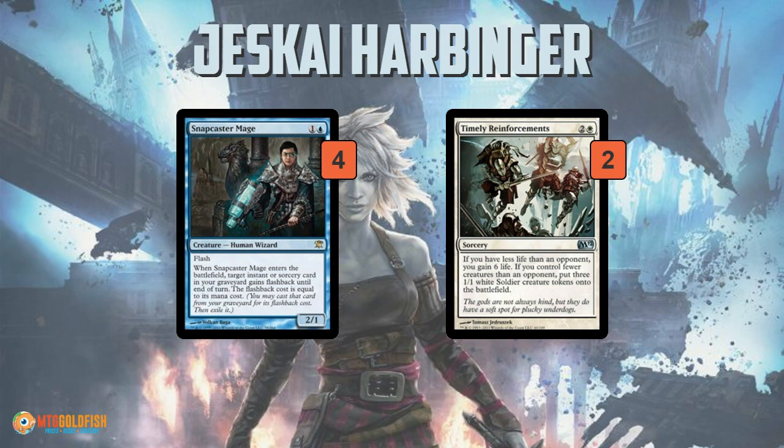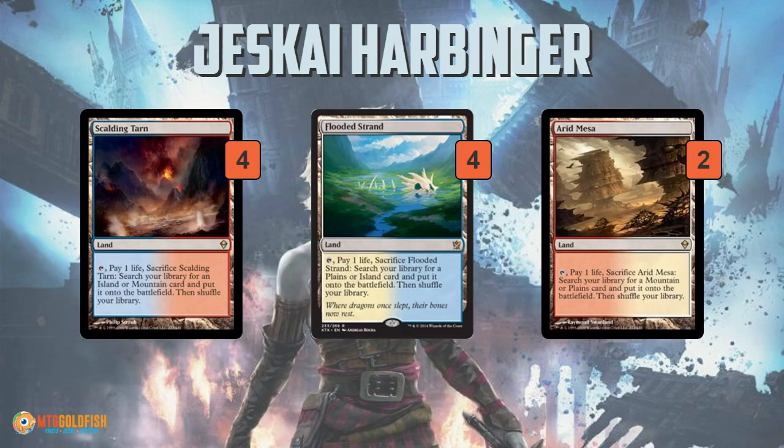Timely Reinforcements in the main deck is just a great stalling card. Since you don't have a lot of creatures, you're almost always going to trigger it — getting three 1/1 tokens for three mana. If you happen to be at less life, which is possible since unless you're Lightning Bolting your opponent's face you're not really dealing damage, Timely Reinforcements also gains you life back. It's just a great way to stabilize while you're waiting to eventually gain firm control over the game and ultimate Nahiri for the Emrakul.